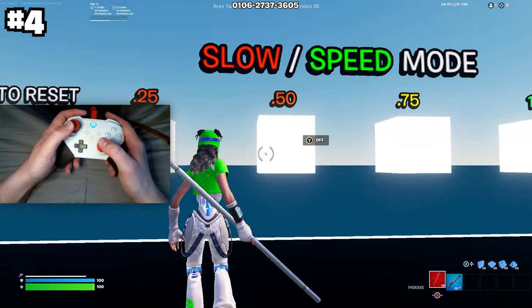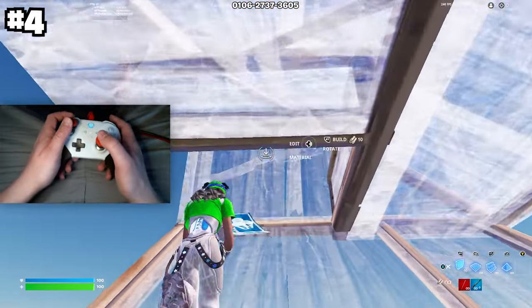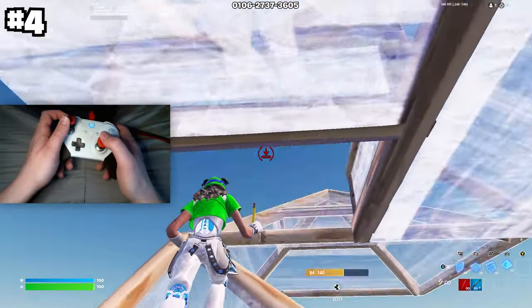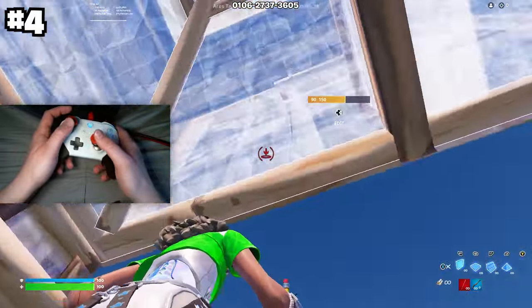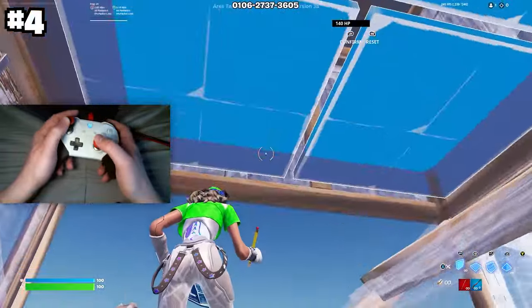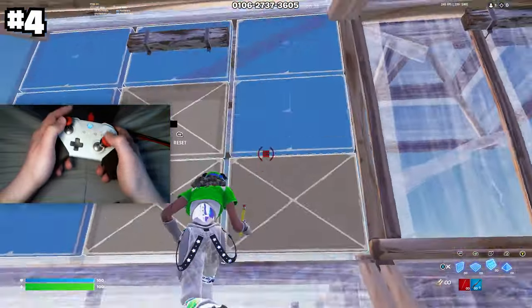Next is to use slow mode to actually practice your crosshair placement. This is super underrated and overlooked by many controller players because it helps you learn the muscle memory to get good crosshair placement. It'll help you improve your timing and show you what's possible on the sensitivity you play on, especially for those really hard mechanics.